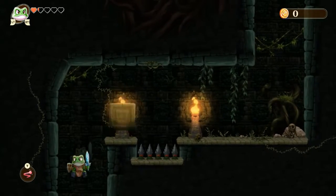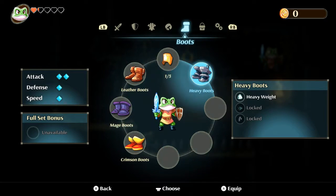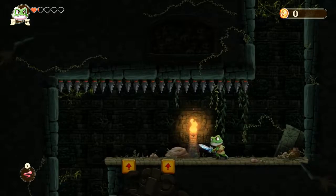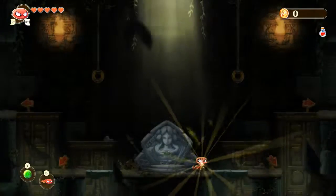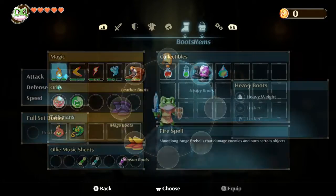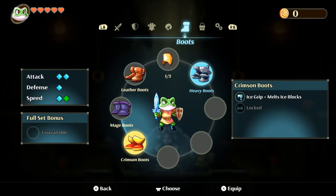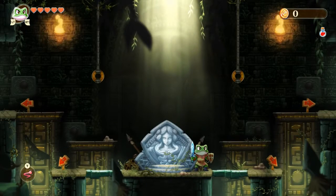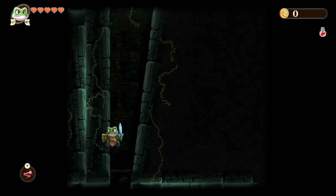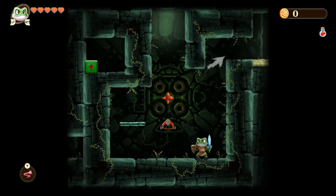I'm wondering if the boots will fix it. Jump, jump — then go to boots. Try my heavy boots and see if that will keep me from bouncing. It did not. I really could use some more health potions but we are all out. I'm trying to see if there's a speed difference — they're all speed two. Let's try this way and see if we can figure out what's going on. I need to go up there.